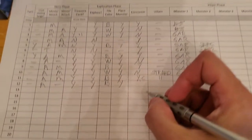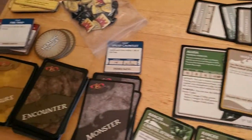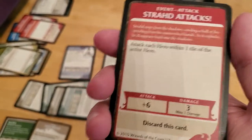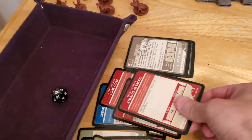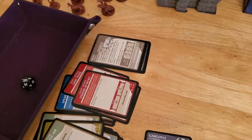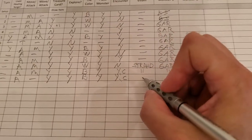Now we have a forced encounter and we do have enough experience to cancel it. We're pretty much going to have to cancel it no matter what — it kills us if we don't, so there's no debate, don't even have to read it. Two, four, five experience cancels that encounter. We canceled it, and that's the last one we can cancel.